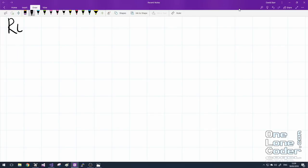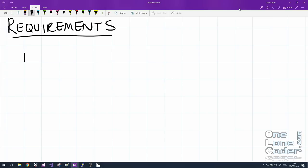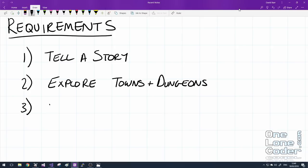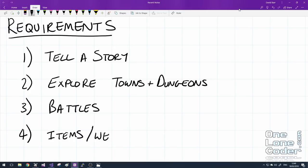This first video of the series is really about the structure of the project. You can't start a big project without thinking about what the requirements are. For me, the most important requirement of a role-playing game is to tell a story. We also want to explore — this is traditionally split into towns and dungeons. We know that just walking around isn't enough, so we probably also want battles. And as well as battling, exploring, and enjoying the story, the player also needs to feel rewarded — so we need items, weapons, and power-ups.